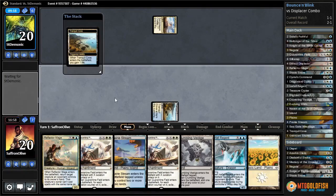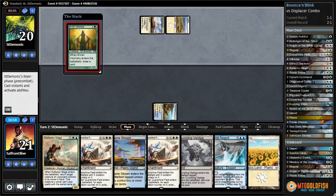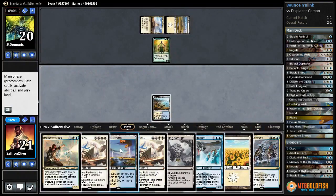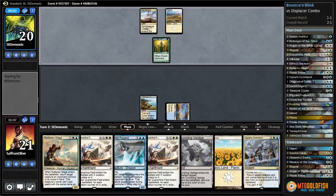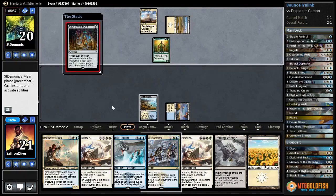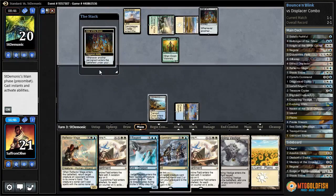Tranquil Cove, go. Elvish Visionary. Prairie Stream - pass the turn. Bouncing Elvish Visionary doesn't feel that great. Altar - going to start milling us. Our opponent's been doing the natural mill plan and it actually hasn't been working that poorly. Milled a Treasure Cruise.